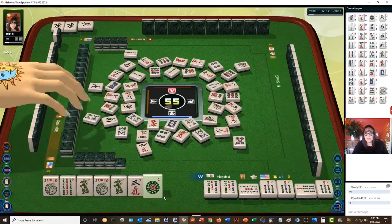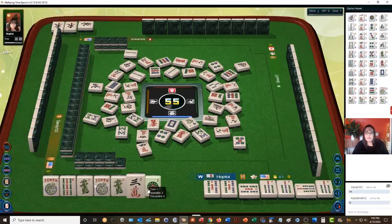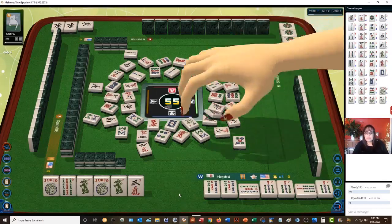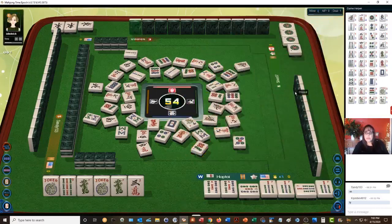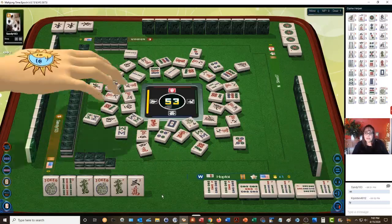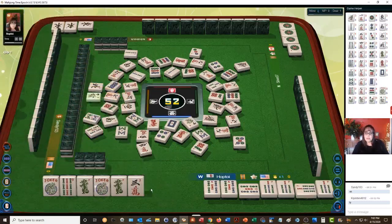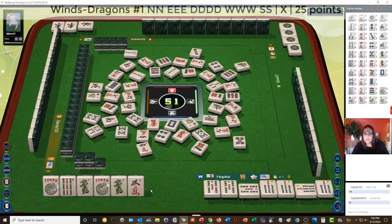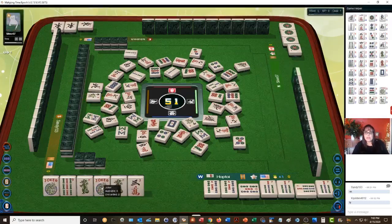Two bamboos — neither of these are out. One dot. Kong. Pure kong — that's good. Seven dots. So we have a pure kong to the right. We have a wind hand. Three dots. There are no white or green dragons out. We have two green dragons. Five bamboos — they could be playing the first wind hand, or they could be playing the dragon hand. So I don't know if we're going to see the green dragon.